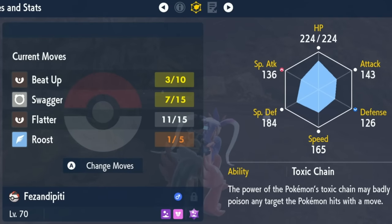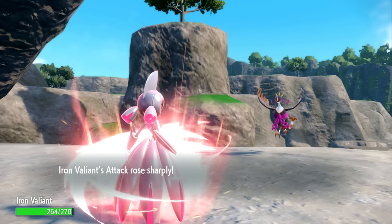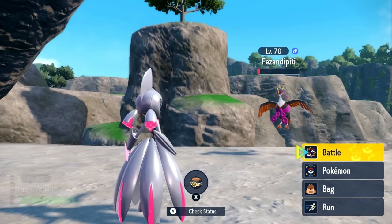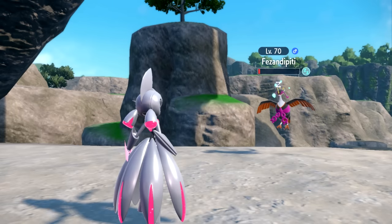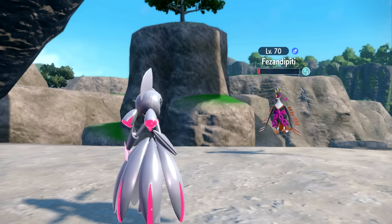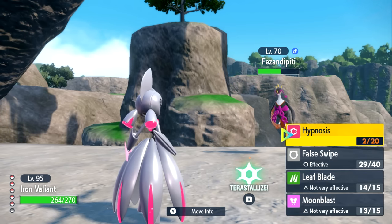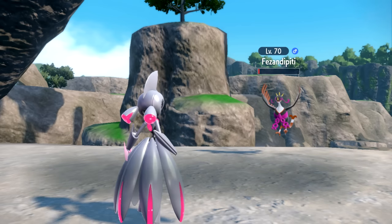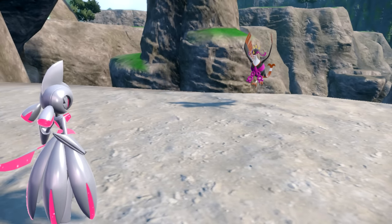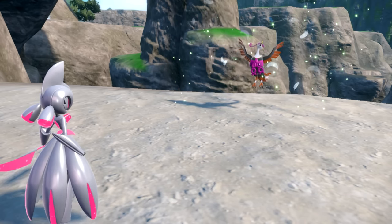Be aware that Fezendipity is a Poison Fairy type — without knowing the typing, I actually thought it would be a Flying type. Fezendipity is a little tricky because it wants to boost your attack and special attack to confuse you, so that you do more damage to yourself. It also has the move roost, so even if you knock it down with false swipes, it can roost itself back to full HP. Keep that in mind during this fight.